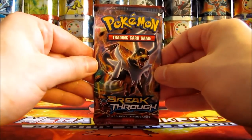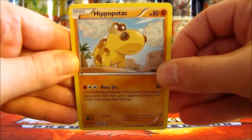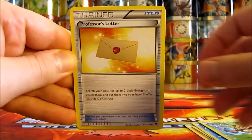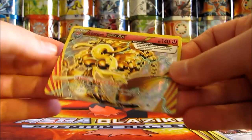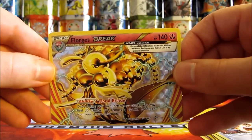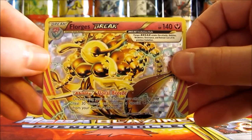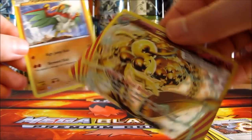On to the next pack — Mega Houndoom on the cover artwork. I've actually opened up both Blue Shock and Red Flash on YouTube already — the Japanese equivalents to Breakthrough. This pack starts off with a Hippopotas, then Cyndaquil, Goldeen, Starly, Chespin, Professor's Letter, Swoopa, Houndoom Spirit Link. Reverse holo — a Florgis Break! These are in the reverse holo spot, similar to Prime cards from HeartGold SoulSilver but performing more like Level X cards. Florgis Break is a great card. The last card in the pack is a Hawlucha Rare Non-Holo. A great pull right there.